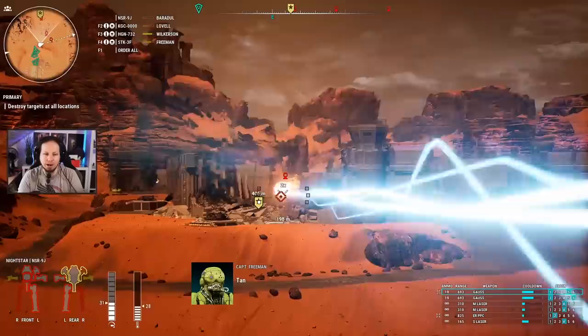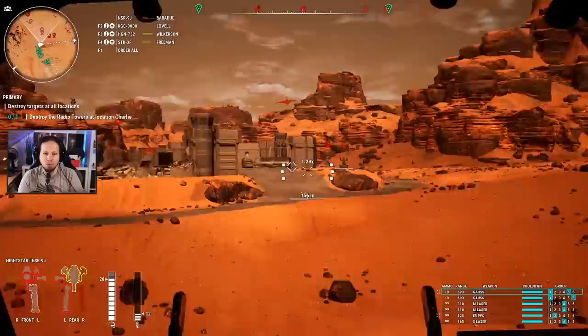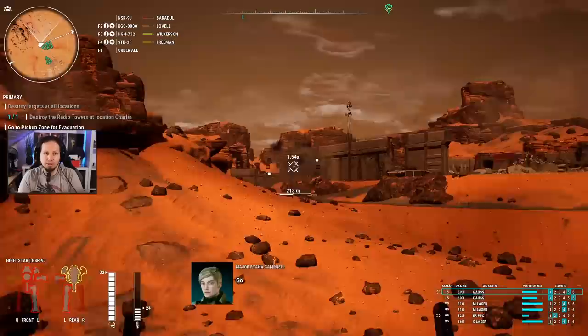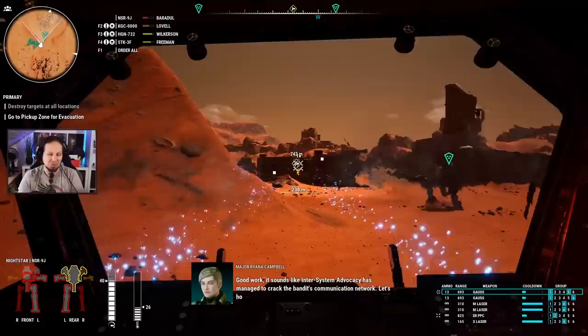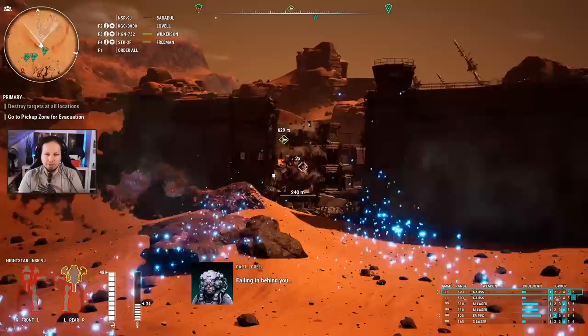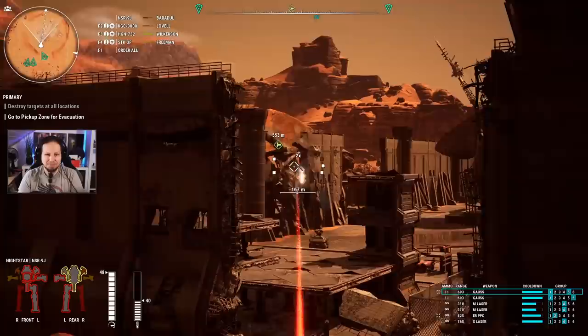Last thing we do is destroy the stupid warehouse there. No — not allowed, go away. Everybody's here. Good work — I say get out of here! Woo-hoo! So much for getting minimal damage and destroying everybody at long range. We're gonna get out of this mess instantly.